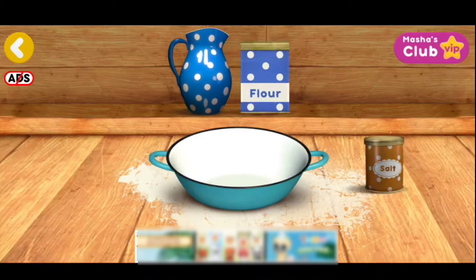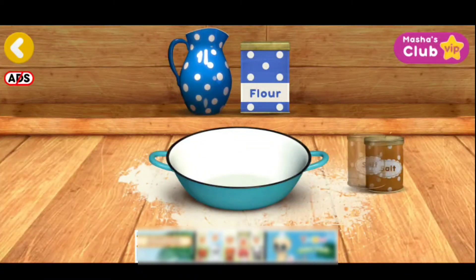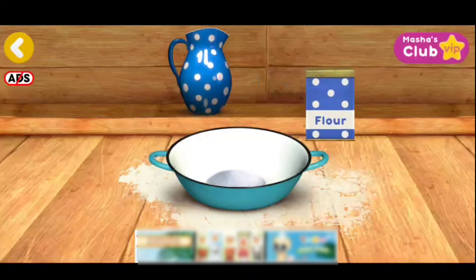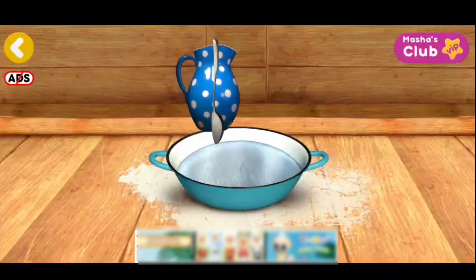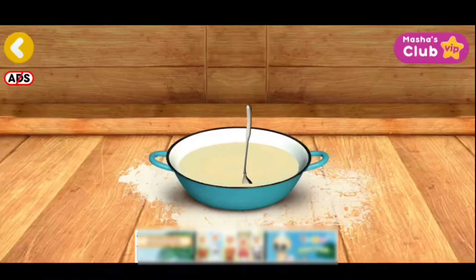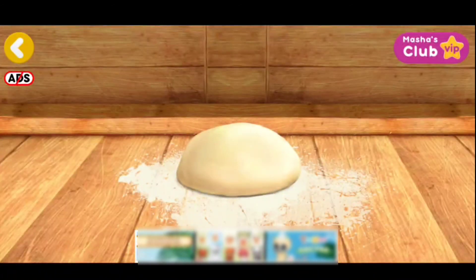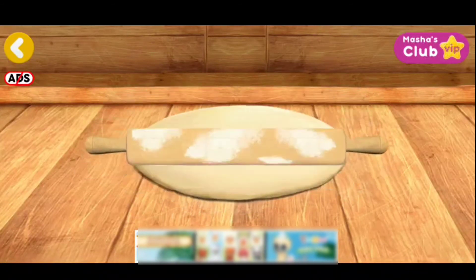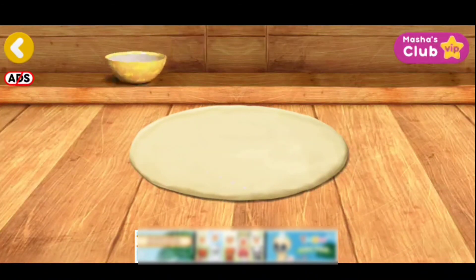Let's make some dough. Tap an ingredient to choose it. Good. The dough is ready. Now let's mix everything. Let's flatten it now. Hurrah! It's starting to look like a pizza. Now it's time for toppings.